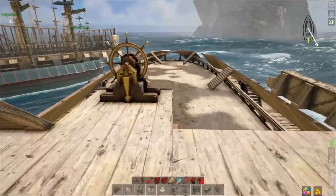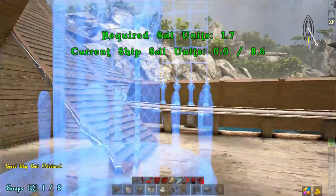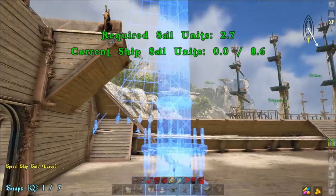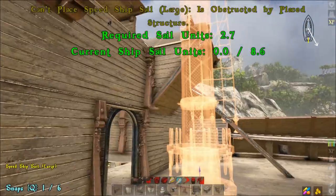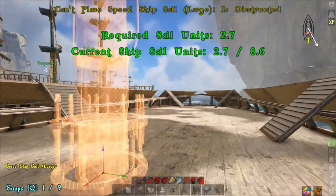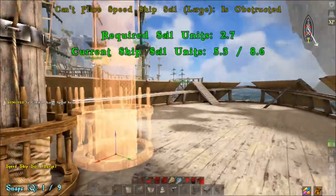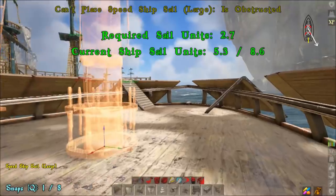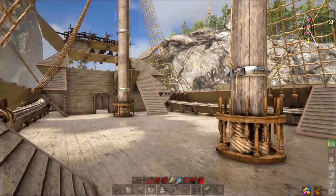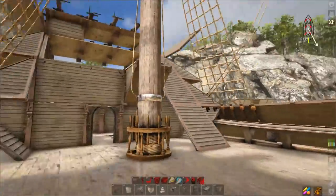Place the large speed sails. Put the first one as close to the steering wheel as you can — see how it bounces right there. Then keep walking forward until you get the next snap point. These have to be placed in the right spot or you won't get the maximum number on here. If you place one too far forward you'll probably have issues placing them all.